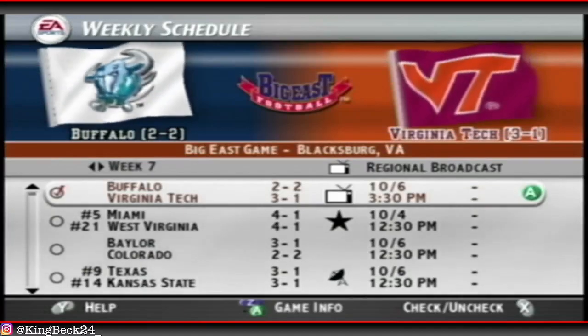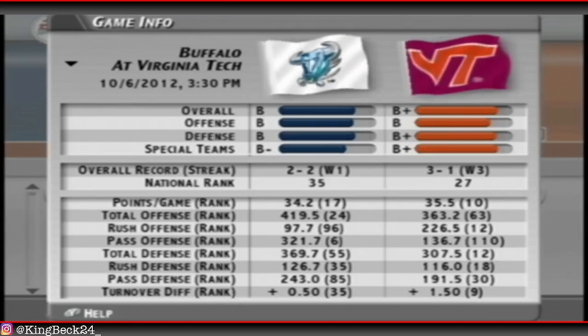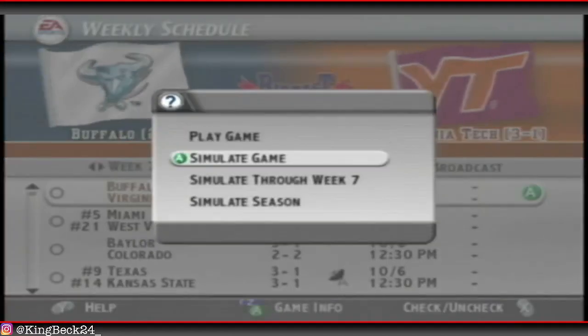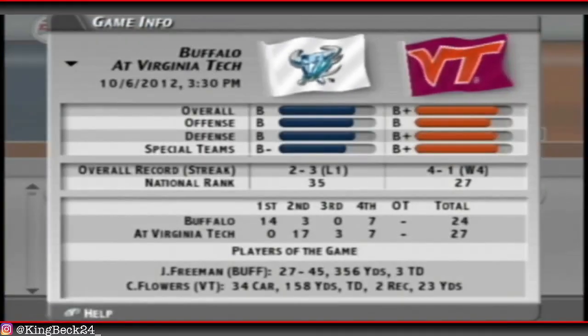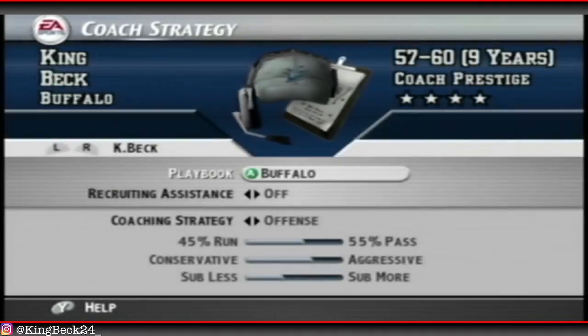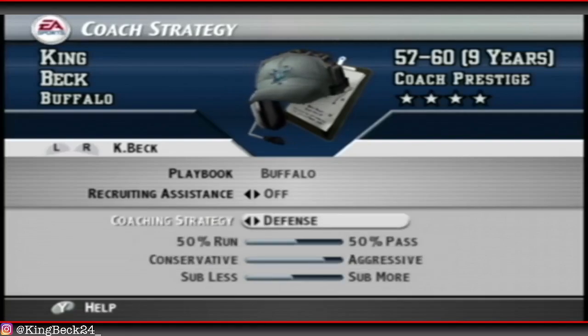Big East matchup with Virginia Tech - they've jumped up to 27 now and we're at 35. Our pass defense is getting better, up to 85th now. They have good defense though - 18th in rushing defense, 30th in passing defense. Their passing offense is terrible at 110; they can just rush the ball, top 12 in rushing. Our passing offense is still top 6. Lost by 3 - that was close, 27-24. Freeman has been balling out for us - 350 yards and 3 touchdowns. The defense just can't hold for some reason. Let's go 50-50 on defense and get a little more aggressive with it.